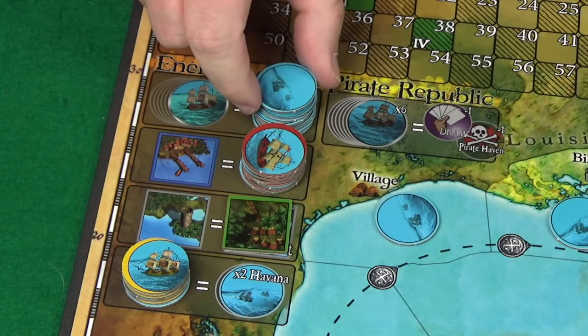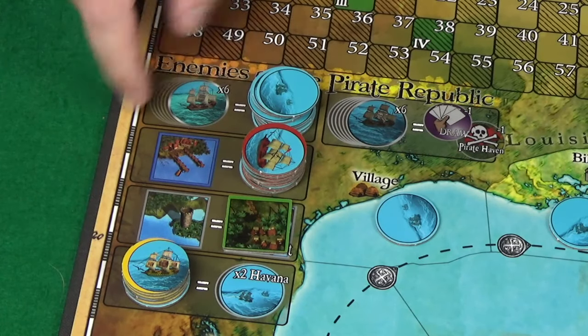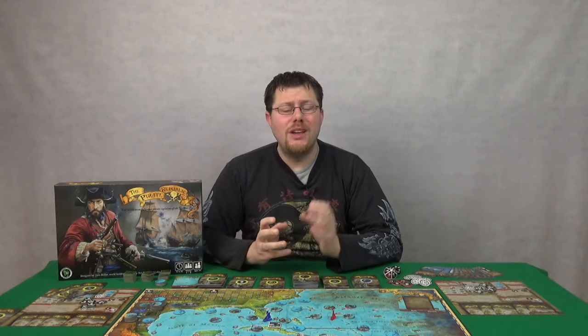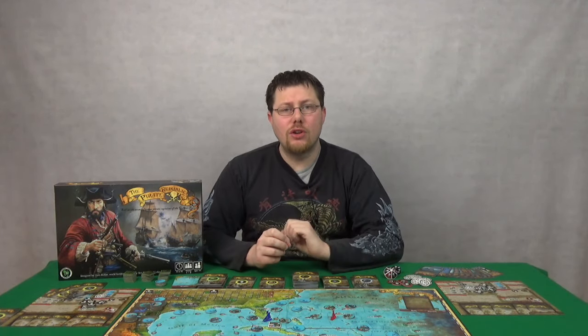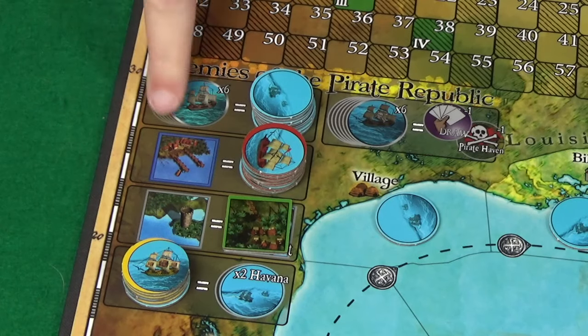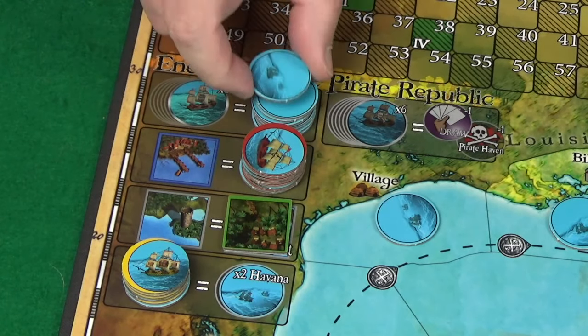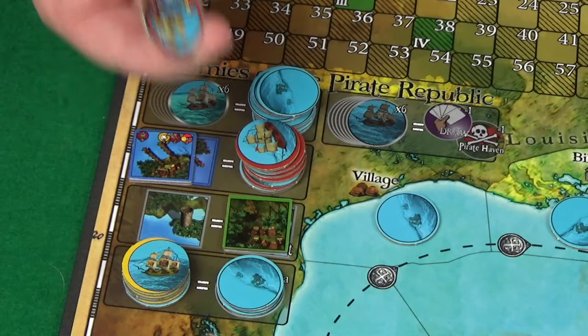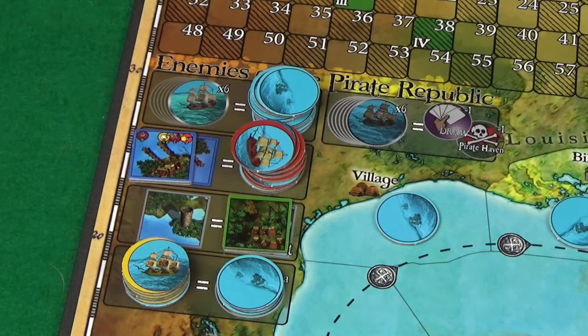Something new this game brings is what it calls its artificial intelligence engine. What it comes down to is your actions have consequences — such as kill six merchants and royal navies get called in to protect the seas, or attacking the land causes deadly pirate hunters to appear.